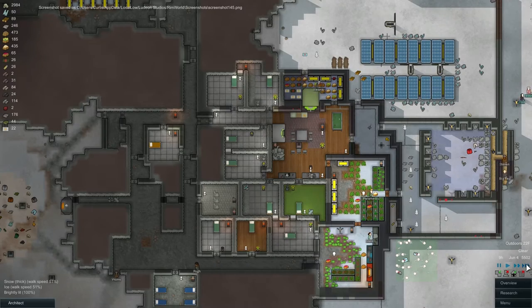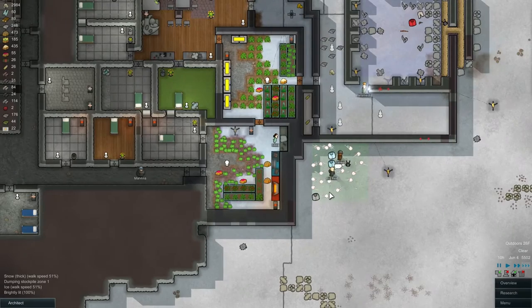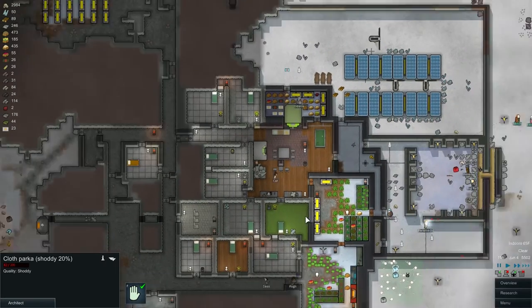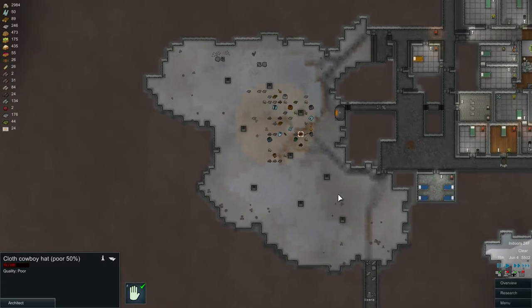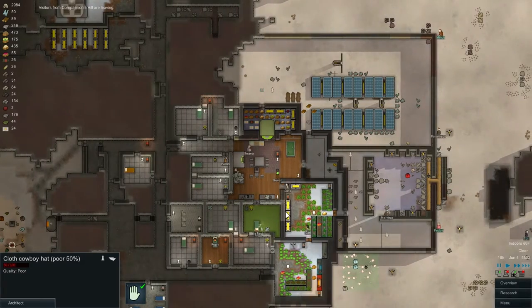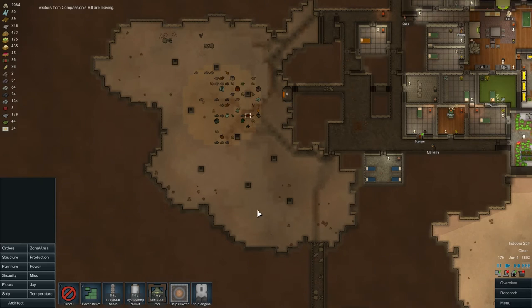Welcome back everyone! Time for some more RimWorld. Where are you guys going? Oh, they're stripping those bodies. So, what are we up to today? I think I've had some requests from people to do a modded run of RimWorld, and it's probably about time for that. So I think what's going to happen now is we're going to start looking into building the spaceship to get the hell out of here. That's the plan, which means we need to look at ship tech and see what we want to build first.